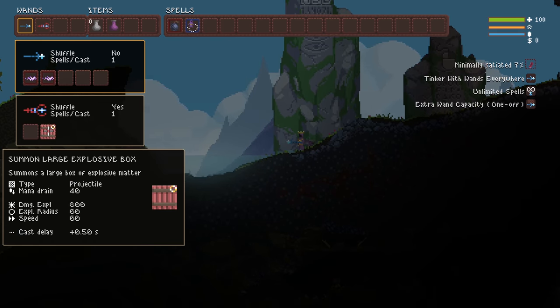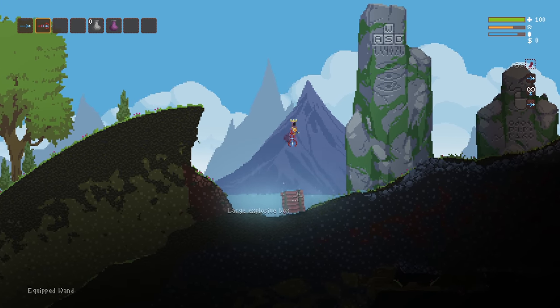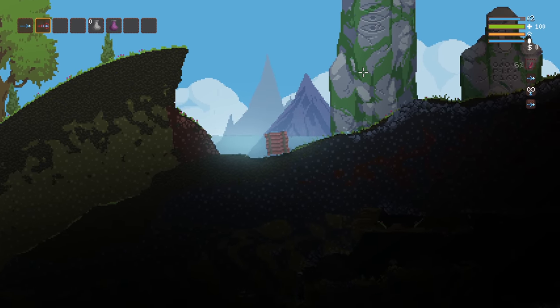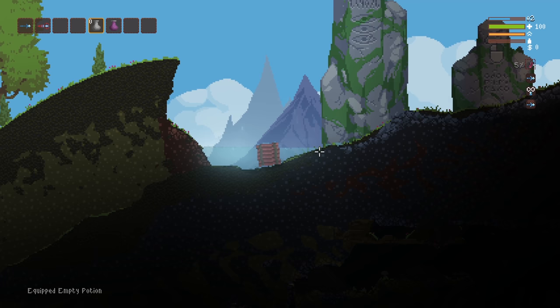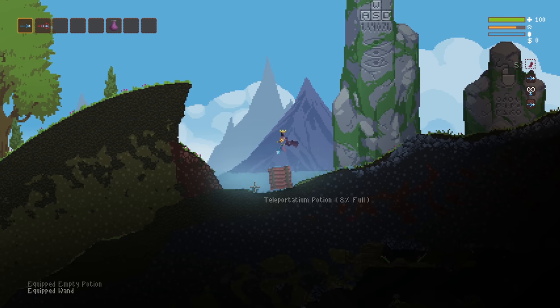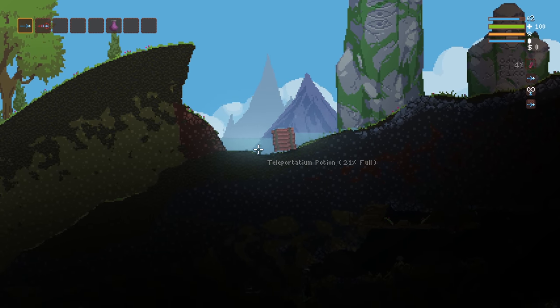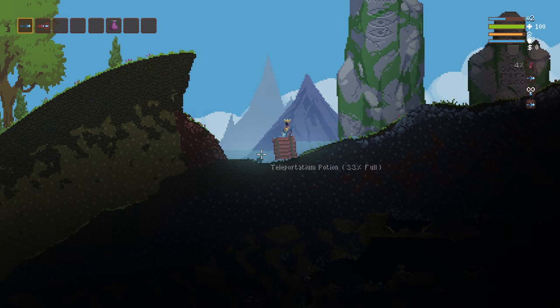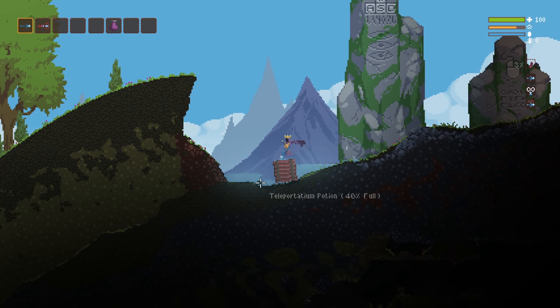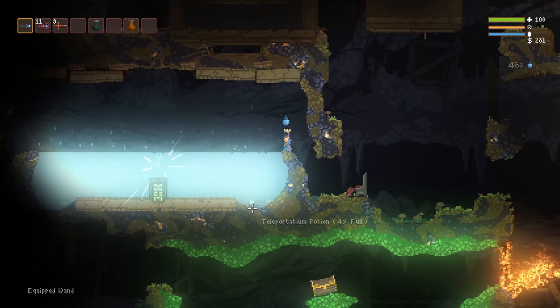You can actually use them, especially the large explosive box, to much more easily flask or even just move through certain liquids such as Tele, Unstable Tele, or even Poly. Obviously, having Breathless makes this even easier, since when inside the box you can't breathe. But it can sometimes be a comedy of errors trying to flask this stuff, so having a more effective means of doing that now is pretty cool. If you've ever tried to flask Tele before, you know the pain.